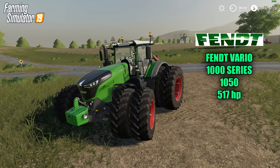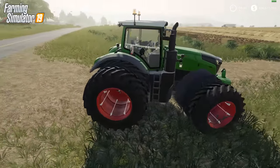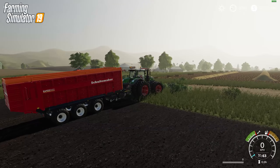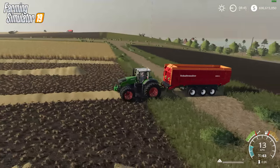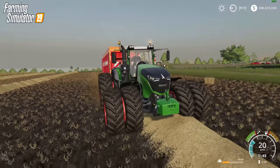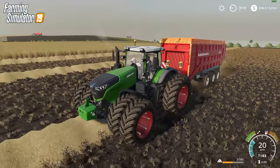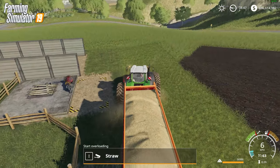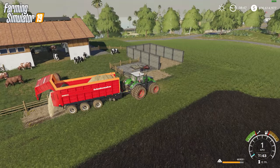On to this little beast — the Fendt 1000 series makes a return. This is the Fendt 1050 at 517 horsepower; I got it with duals. We're going to attach to the biggest loading wagon in the game — this one is new to the show but it works great and holds quite a bit. The Fendt 1050 looks so powerful; I always have to get them with the duals. I like how you can change the color of the weights now. Since we're picking up some straw, we might as well put some bedding down for the cows. Very nice.